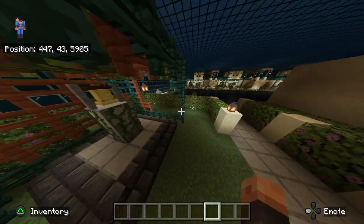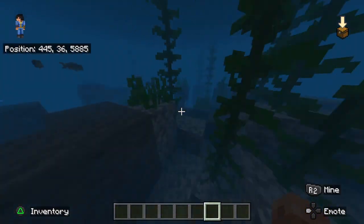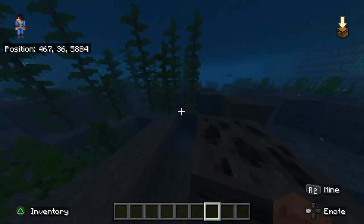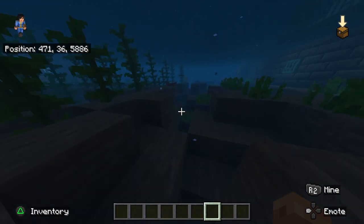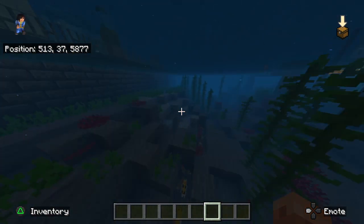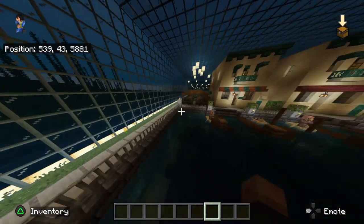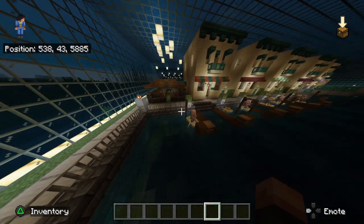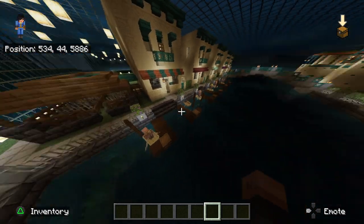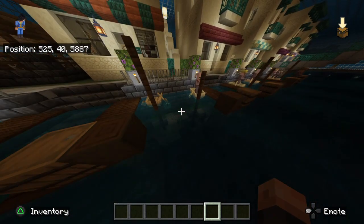We enhanced the ocean bottom and the canal — added some plant life, made it deeper, added more fish, dolphins, etc. Then we added these docks so the fisher people can do their fishing.